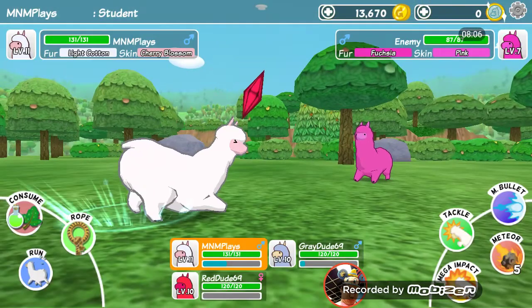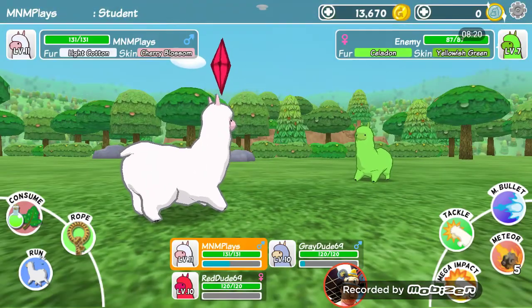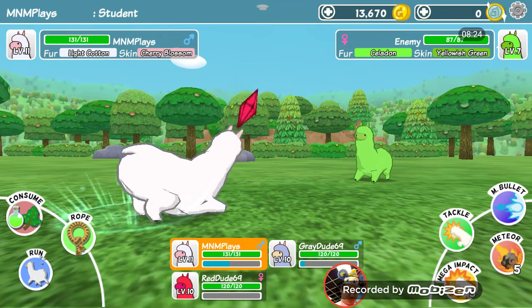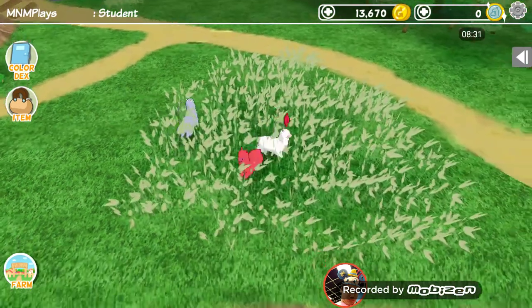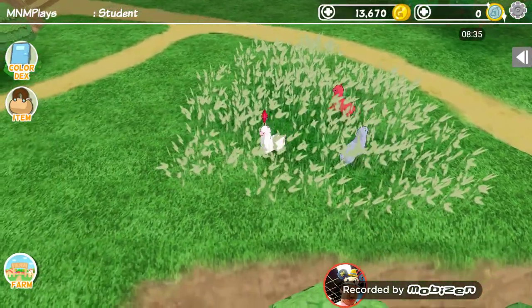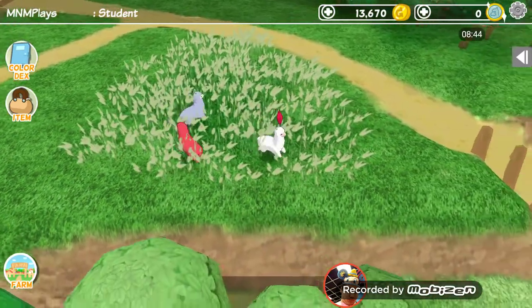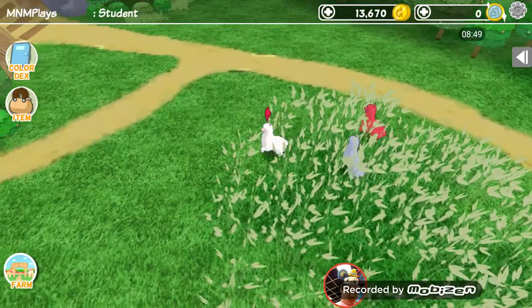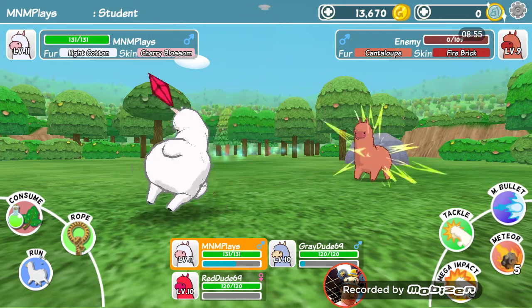If you didn't see two Alpaca World videos ago, that's when we upgraded the speed at which they heal. That's probably what I'm going to do again, because we're not really taking any damage right now. But once we actually unlock the new area, we're probably going to be taking quite a bit of damage and we're going to need it. We're not really taking damage until we find some higher level alpacas — like this level 9. That's going to probably do damage. Let's go!